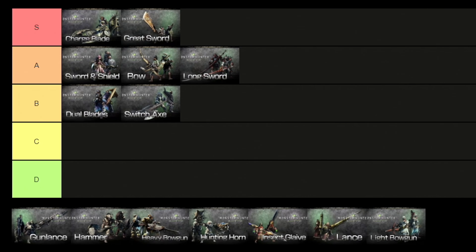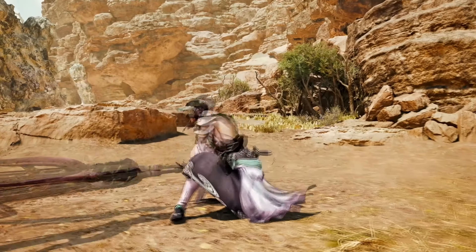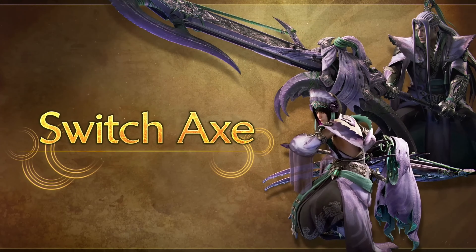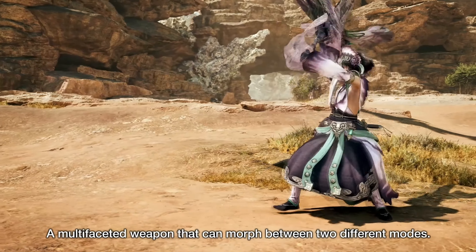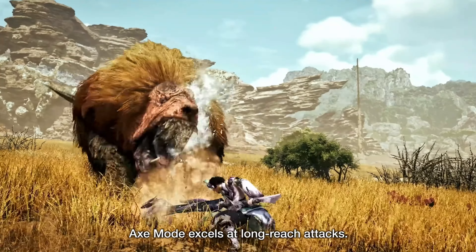For the next B tier weapon we have the Switchaxe. This is a complicated weapon that is extremely powerful in the hands of a master. It has two forms — Axe Mode and Sword Mode — and a phial system that adds additional effects to Sword Mode. Axe form has excellent reach and good mobility, and is also capable of rapid chain attacks that deplete stamina.